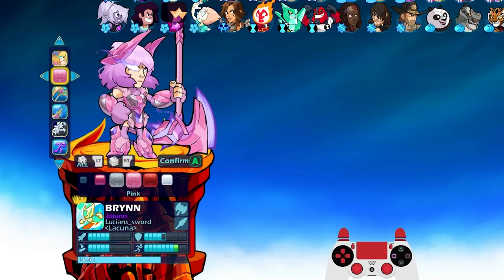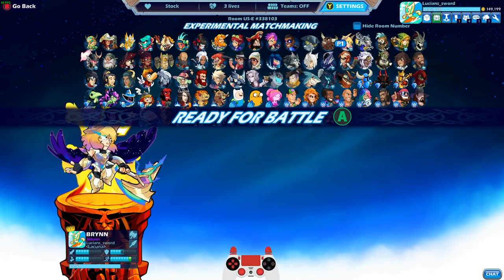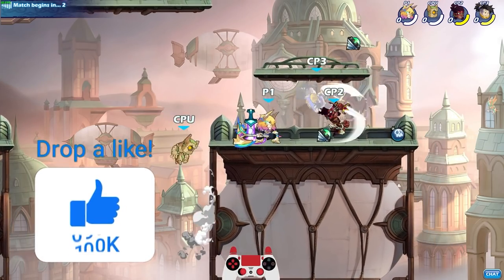White actually doesn't look that bad. That's why Brin is my highest level even though I don't really play her that much. She is still one of my favorite Legends, and obviously this skin is amazing. I'm so hyped to play this for you guys.